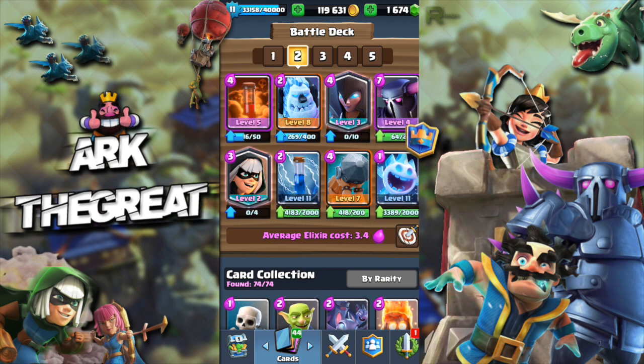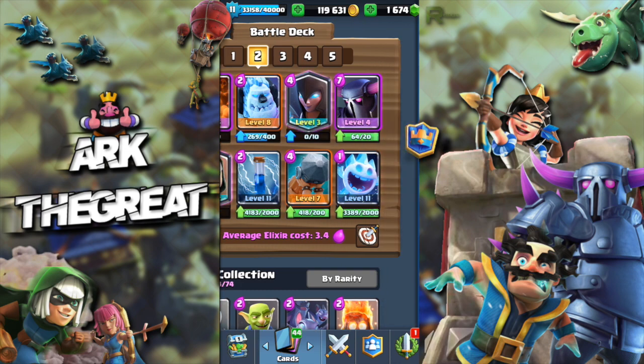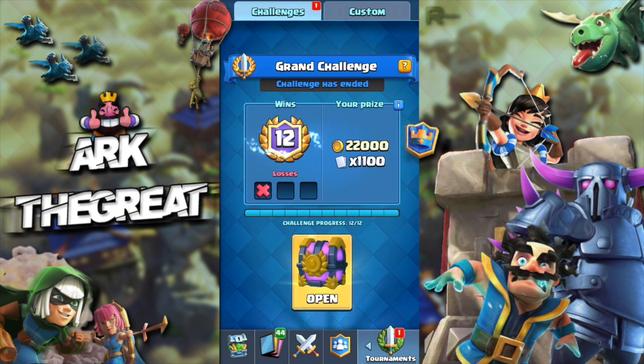This is the deck I used at the grand challenge — it is just bridge spam. You wait for your opponent to commit to a push and then spam all your troops on the opposite lane. The poison spell is really good utility with great synergy with battle ram. The PEKKA is an interesting choice — normally this deck runs minion horde or inferno dragon, but PEKKA shuts down bridge spam so well: battle ram, bandit, everything except bats which you zap. It's a really good counter to the current meta. Let's open the chest and then hop into some replays.